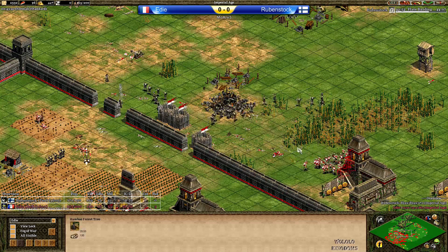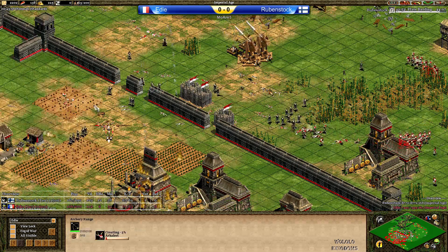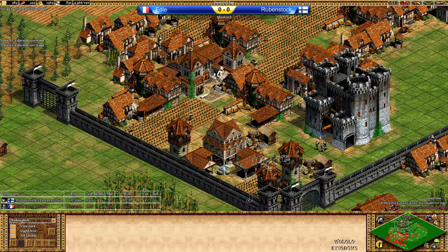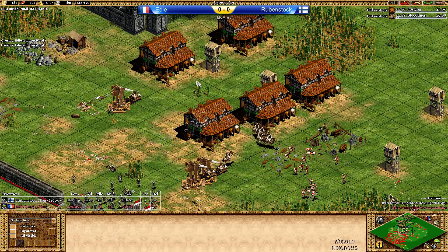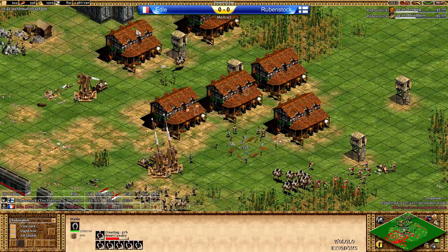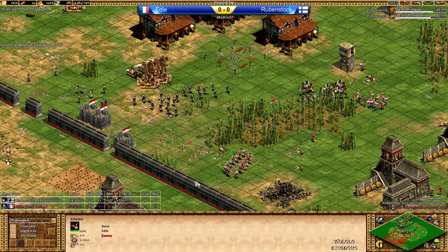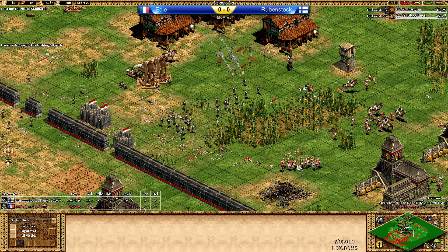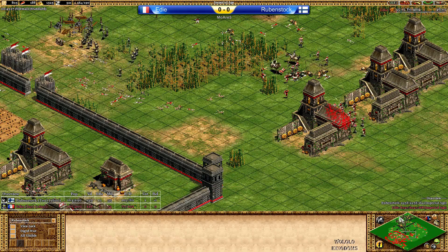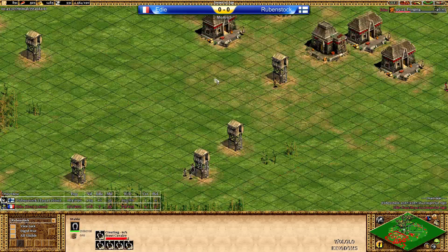A few Scout Cavalry actually come in — I'm surprised to see that. Now Rubenstock is taking bad fights because Eddie suddenly has a lot more military units. Rubenstock is throwing his advantage away — he's not going for Cavalier. He's got a lot of gold in the bank. Why are you doing Scouts? There are no monks on the field, and Cavalier would be really strong. Imagine 10 Cavalier moving into those Arbalest and Elite Skirmishers — it would be almost GG for Eddie's army.